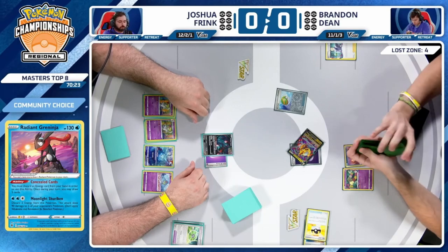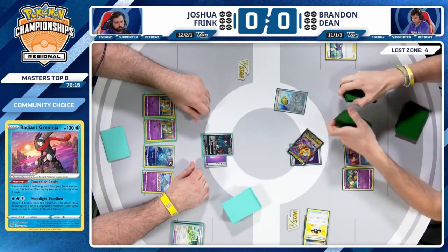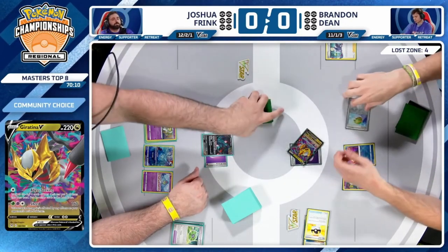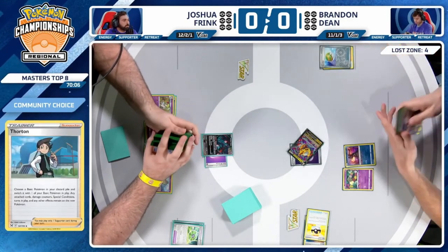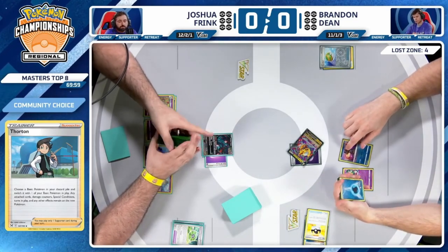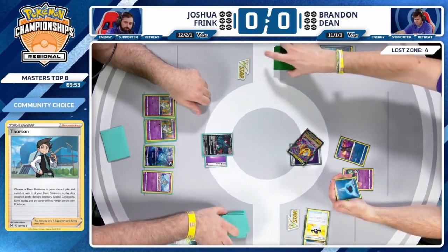Taking a look at the list for Brandon — we haven't found that perfect Giratina list just yet in this meta. You've got a one-of Thornton, two Roxanne, one Temple of Sinnoh. These are all cards that were either featured at one point or were the 61st card of a lot of deck lists. Thornton is unbelievable when it's able to work out.